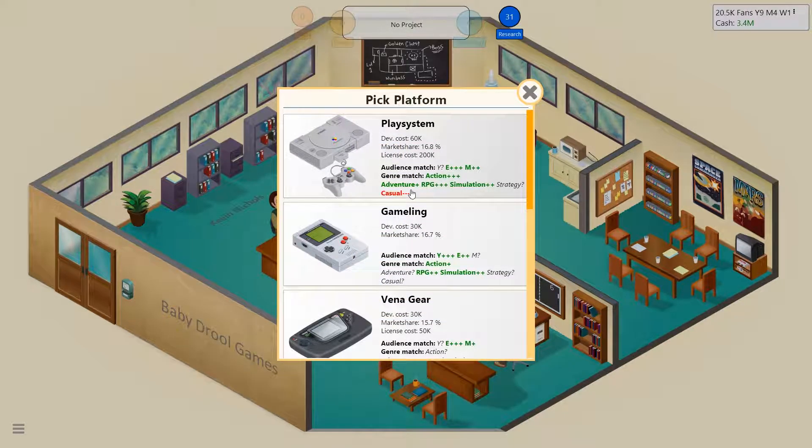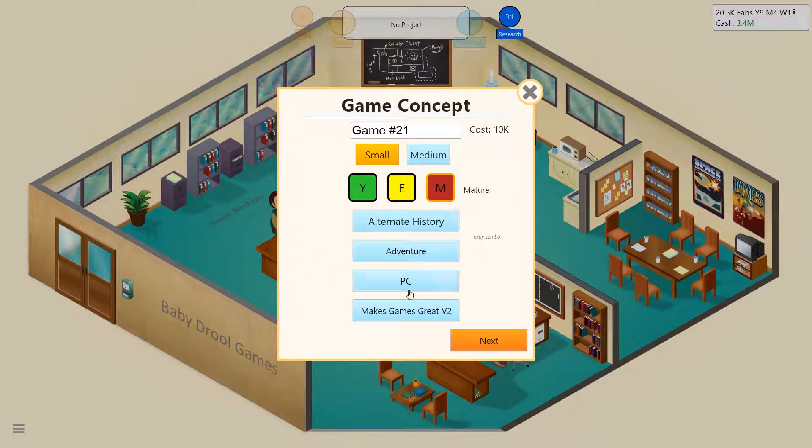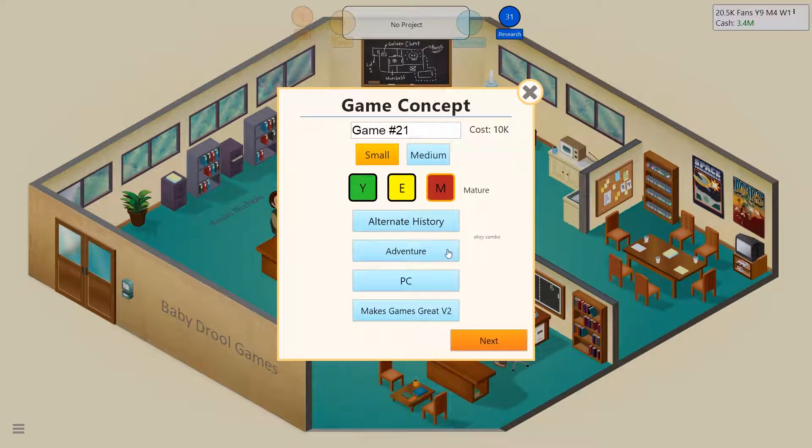Pick a platform. Adventure games — I would love to develop for the Play System, but adventure games aren't really its thing. We're going to make this for mature audiences on the PC because that's a really good mix right there. Mature adventure — it's going to do great. What are we going to call this game? Our alternate history adventure game. I'm thinking we go to early American history — let's do the Battle of Bunker Hill. We're going to call this Battle of Bunker Ditch. I'm messing up history right now.